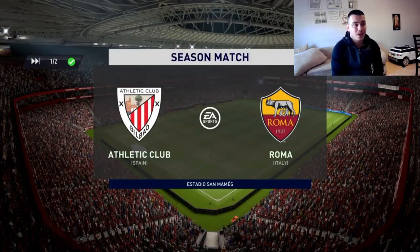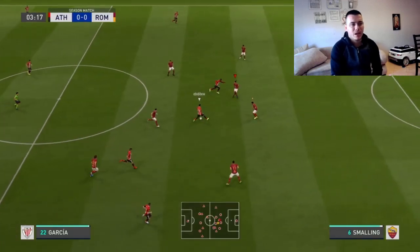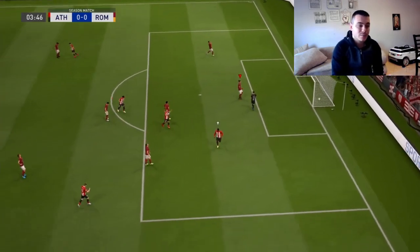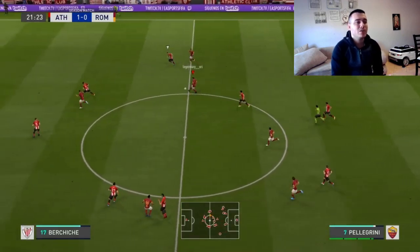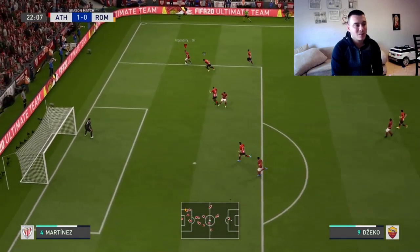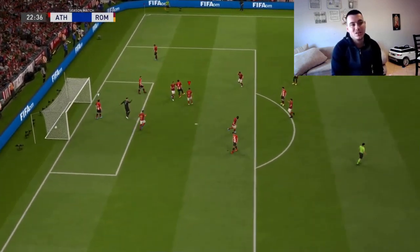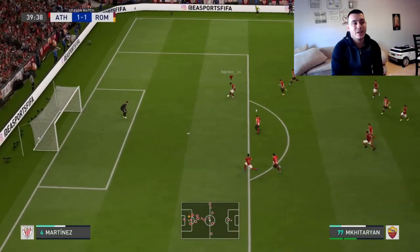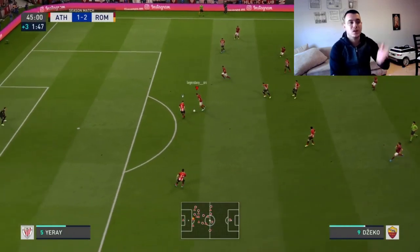We're going into a game now with Roma. My opponent has Atletico. It's a strange start — he gets the first goal, I was a bit sleepy. But I bounce back: Pellegrini to Dzeko — Dzeko may not be the fastest but he holds up perfectly. For a striker with around 64 pace, he did incredibly, holding the ball and scoring a beautiful goal. Mkhitaryan is getting involved a lot, making those beautiful runs in a straight line and scoring goals.